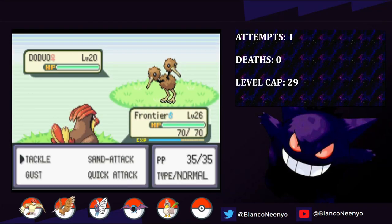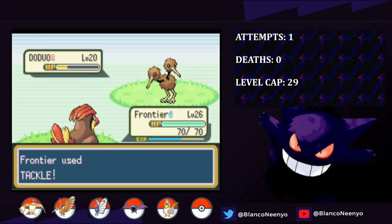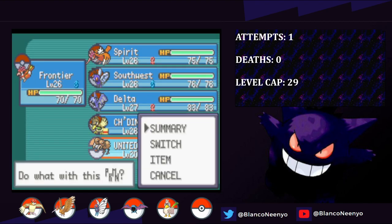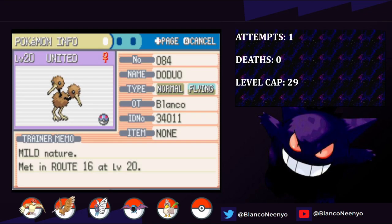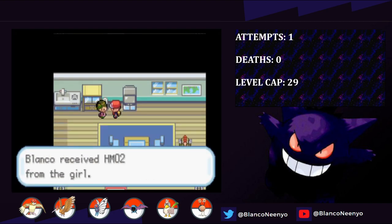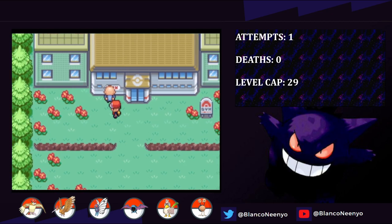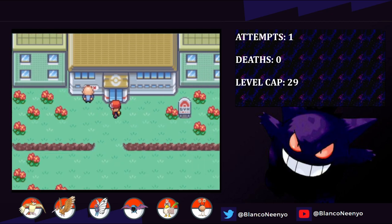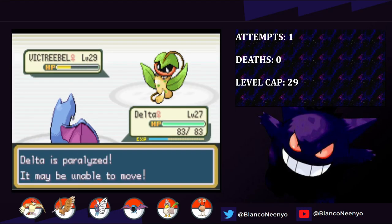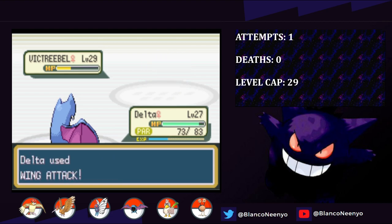I head over to Route 16 to find our next team member, and Frontier almost kills it with a critical hit Tackle. Thankfully she lives, and we catch her and name her United - which I accidentally typed in all caps and have to go and change afterwards. She managed to live on just one HP and has a Mild nature, which is minus defense and plus Special Attack, which is pretty awful and explains why she almost got one-shot by Frontier. I continue to get the HM for Fly before heading back to Celadon to take on Erika. I don't even bother leveling up to the level cap here, as none of her Pokemon can do anything to Delta. Even while being underleveled and paralyzed multiple times, Delta sweeps through her entire team and earns us the fourth gym badge.